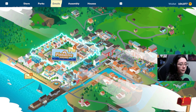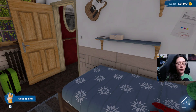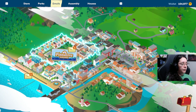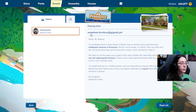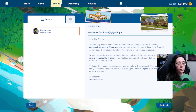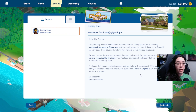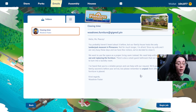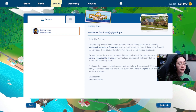Let's go to emails. There are two emails, one in Pinnacle Suburb and one in the Crayfish Coast. Let's look at the Pinnacle Suburbs one. Closing time — Woodrow Foster, Woodrow's Furniture. 'Hello Miss PC. You probably haven't heard about it before, but our family house hosts the only Lumberjack Museum in Pinnacle. Not for much longer I'm afraid. Since my wife and I are very busy and have few visitors, we've decided to close it. We want to use the space as a proper living room instead. We need help with cleaning it out and replacing the furniture. There's also a small guest bathroom we'd like to turn into a laundry room. We'll pack the family souvenirs before your arrival, but please remember to unpack them after the new furniture is replaced.'